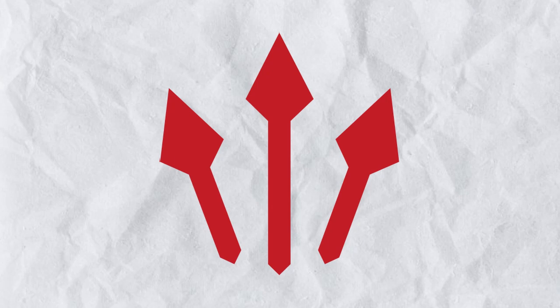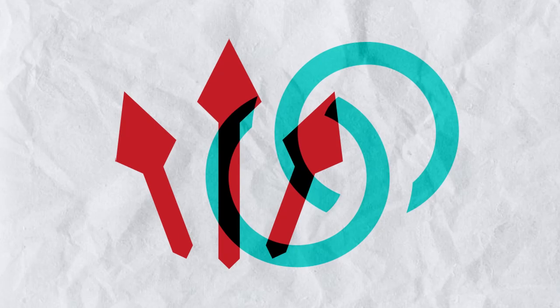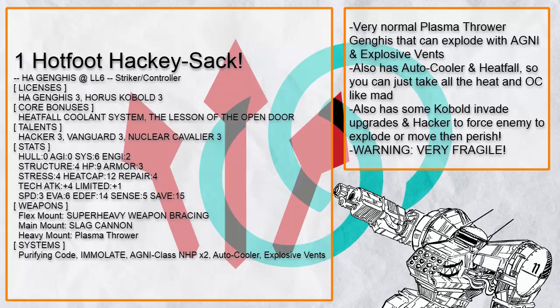As for the role, Ganges is tough enough that it can survive and thrive in close quarter combat very well, so it really enjoys being a striker. But of course, it's just as easy to modify it to excel in an artillery role too with all the weapon mounts, since its traits basically work at any range. Anyway, let's talk about the striker controller builds first.